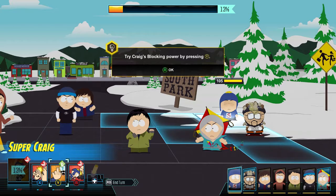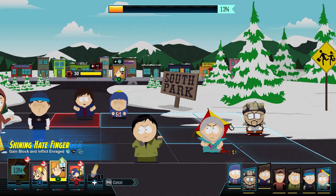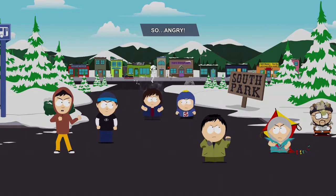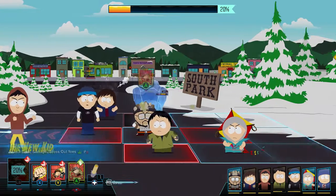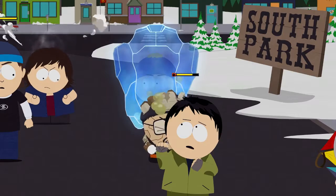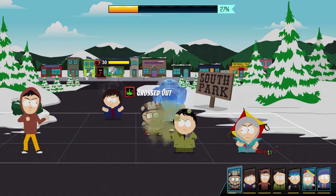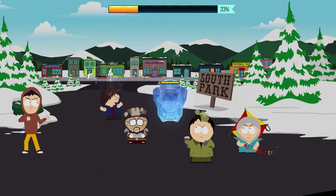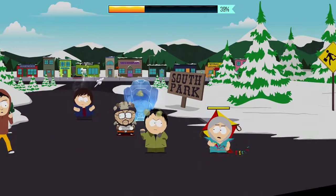Try Craig's blocking power by pressing Y. Let's move him up there, press Y. It enrages him? Time to gross them out — two of them at least. It knocked that kid back pretty far too. I'm grossed out? Because he threw that booger at me, I think it was. Got room for a whole hamburger now. He's still grossed out, though. That's the one downside.